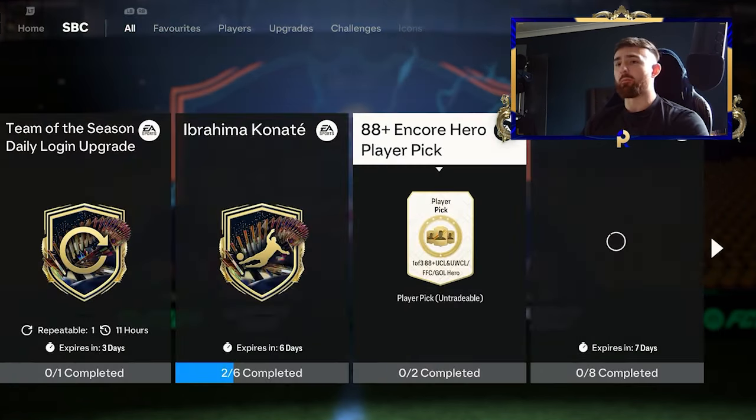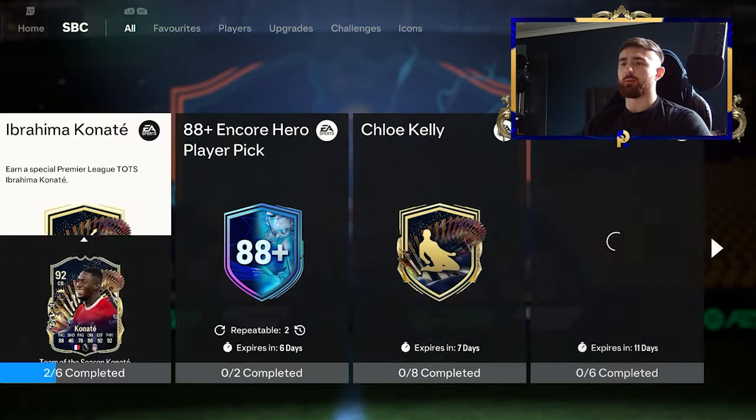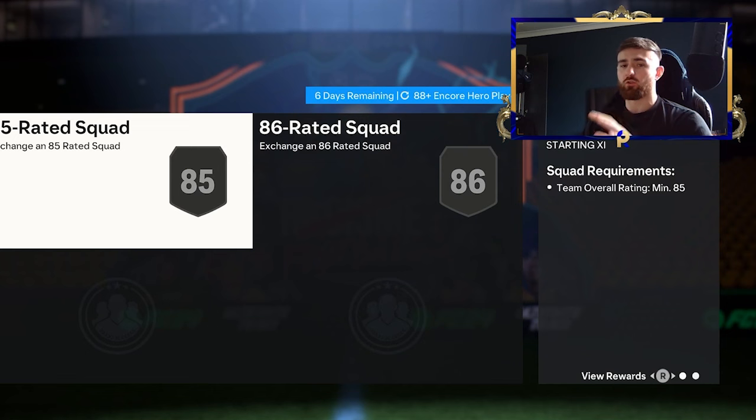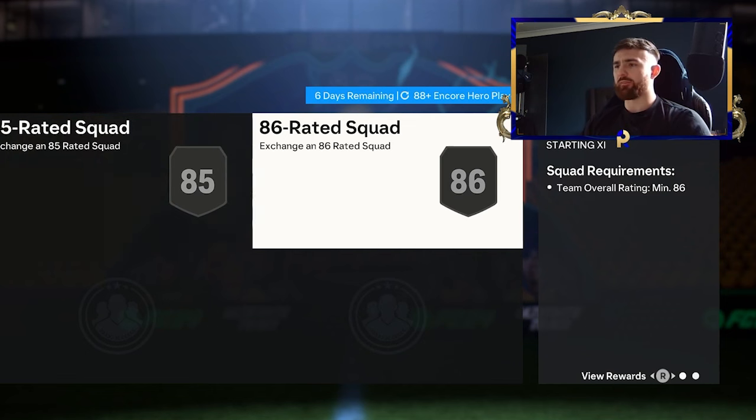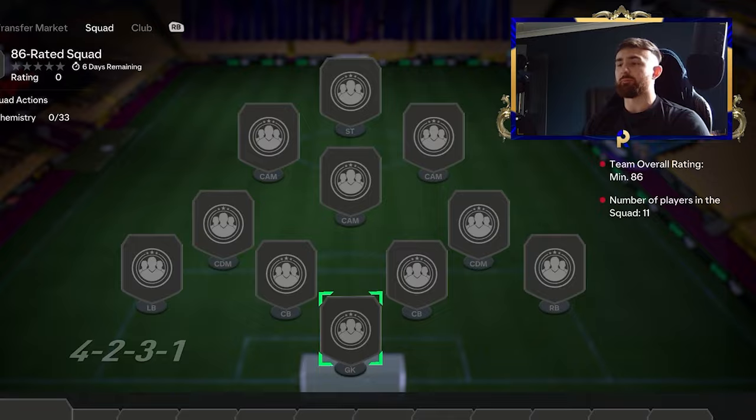So let's have a look at the requirements - I think that's the most important thing. You also want to get your daily login done, because this is going to be a very decent and easy contribution towards completing these SBCs. So let's get that pack done, obviously you'll complete an objective for it. The requirements are 85 and 86 - no team of the week, no team of the season. This is the lowest the requirements have been.